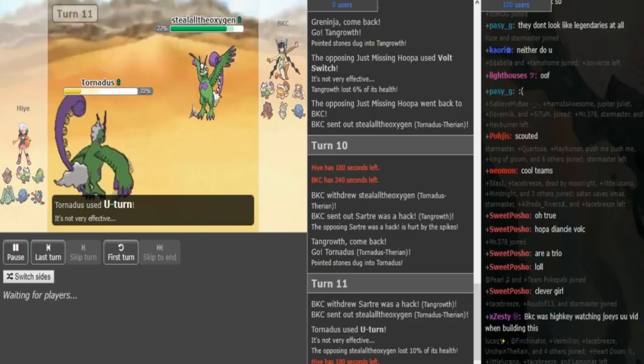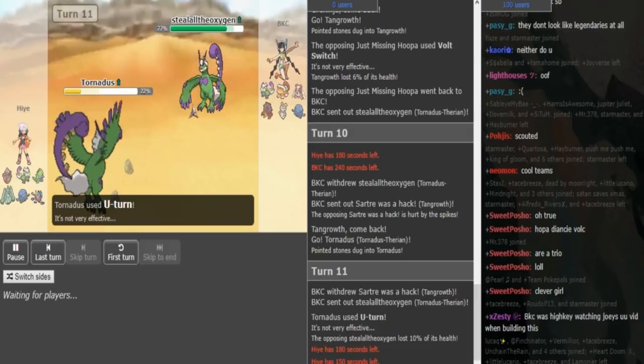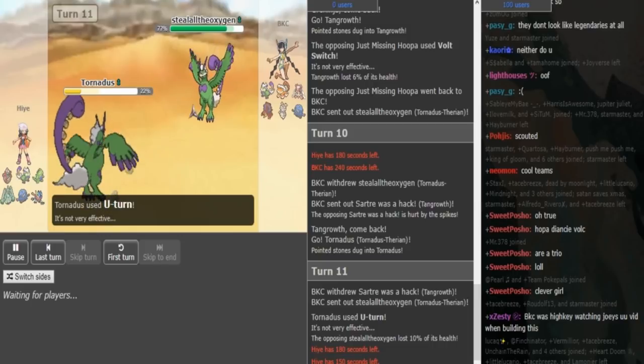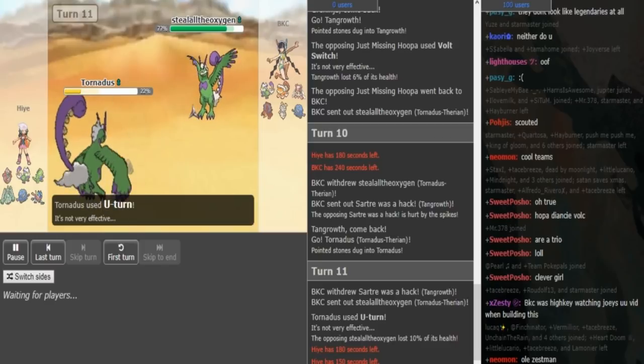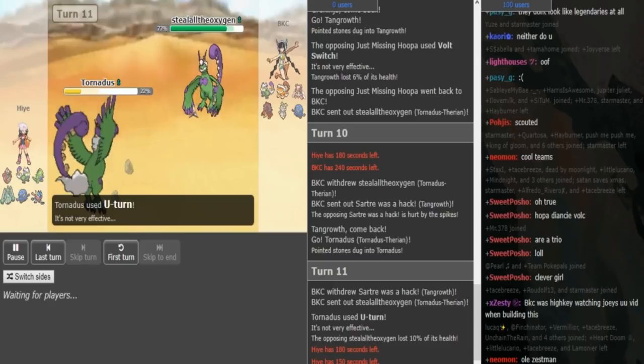I think it's gonna be Rocks, Pursuit, either Fire Punch or Ice Punch. Last move could be Stone Edge or Crunch, something like that. He could also go into his Celesteela here and fire off Heavy Slam, if he doesn't wanna go into Tyranitar and risk getting hit by a fighting move. That's also a potential play for Hai, but I feel like he's gonna go Tyranitar.